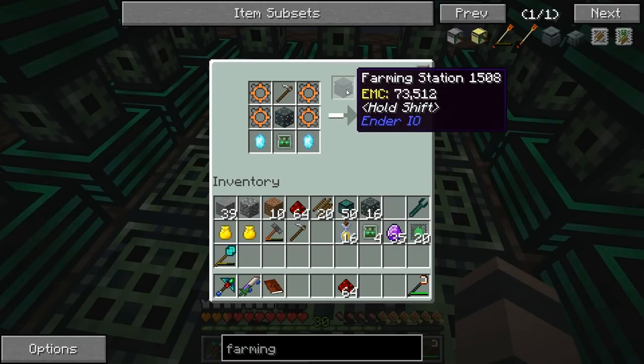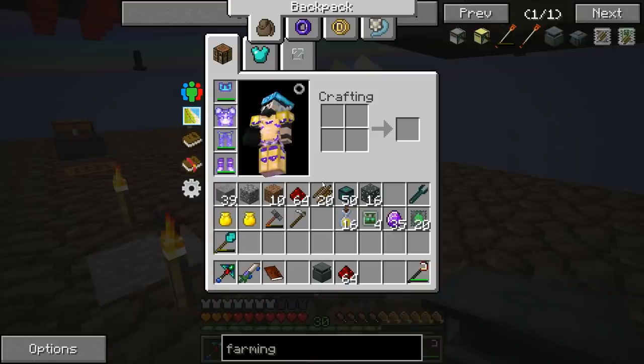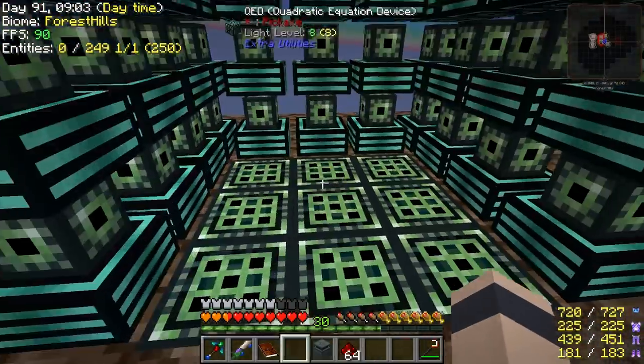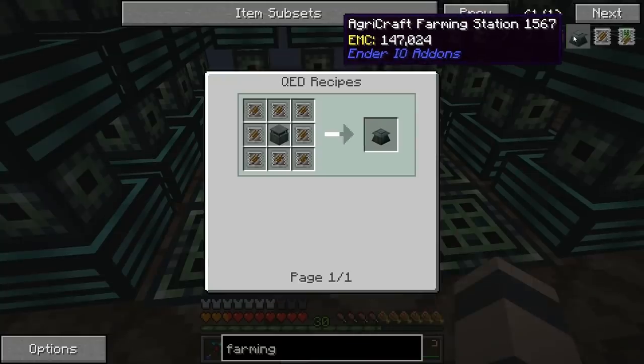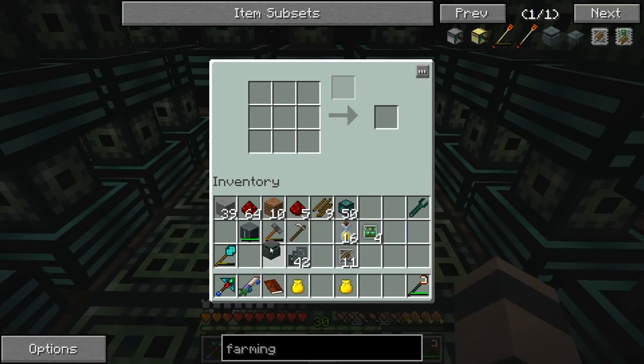So that just makes the Ender IO farming station, which is kind of useless to us because if we try to farm crops — like AgriCraft crops — it's going to break all the sticks and then it won't replant, I don't think. So we need this one — the AgriCraft farming station upgrade. So we've been making quite a bit of electrical steel, and we got enough of these farming base modules to do this now.